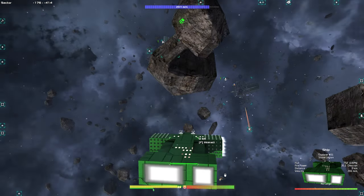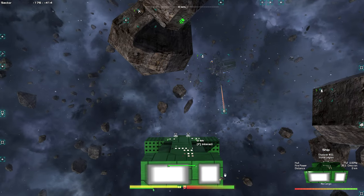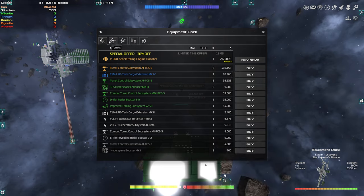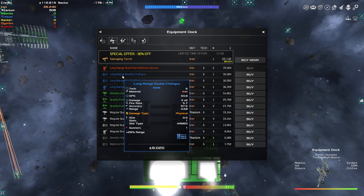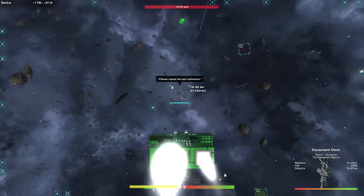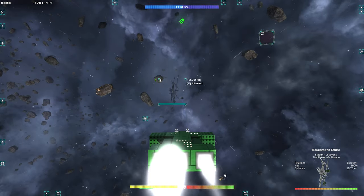Exploring the area manually wouldn't be a bad idea. I want to check the equipment dock — there it is. How many credits do we have? You could get some better turrets on here — like these guys would be awesome. I'd like to get some of those because they would make us actually do some damage. I wouldn't last too long against pirates still, but if you want to do some damage that's how you do it.